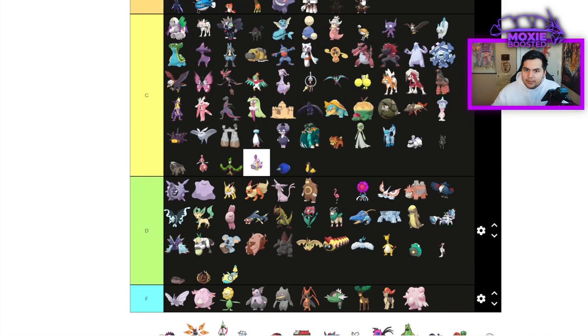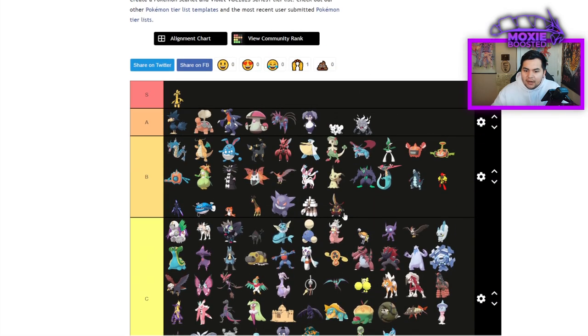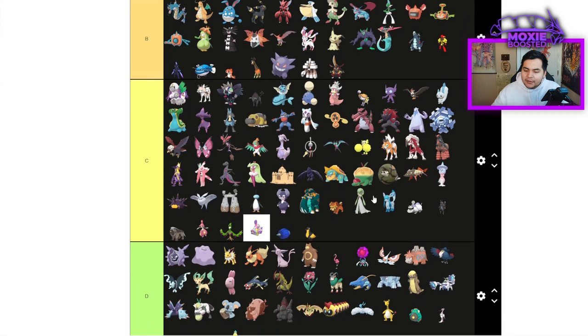Kingambit is going to be solidly B tier. It's an Intimidate Pokemon with access to very strong options in Kowtow Cleave, Iron Head, Sucker Punch. Tera Blast Rock is a very common set allowing it to beat a lot of things it otherwise wouldn't. Now people might run Tera Water to resist fire moves and beat other Pokemon that would beat you.